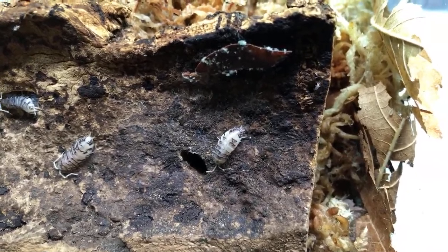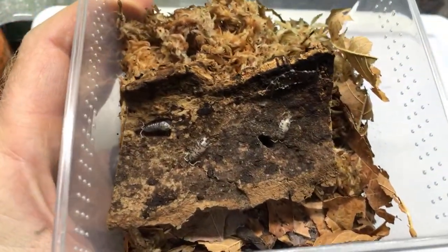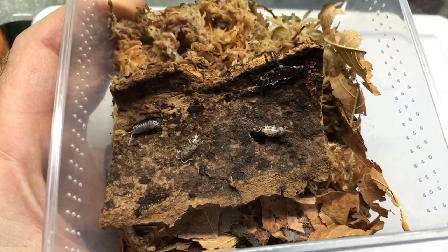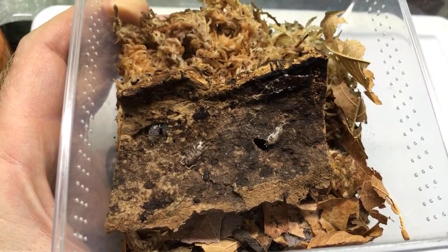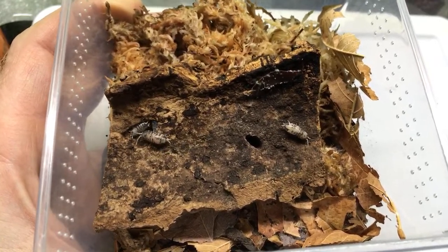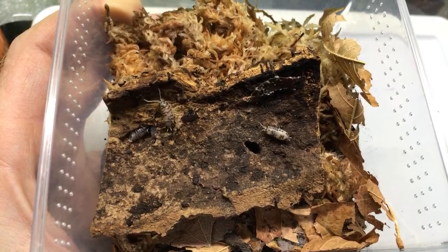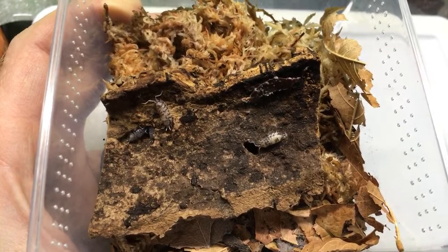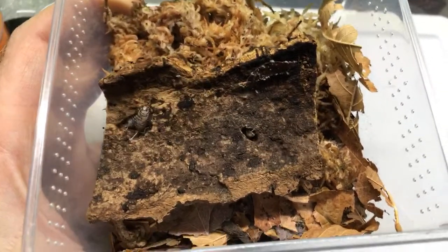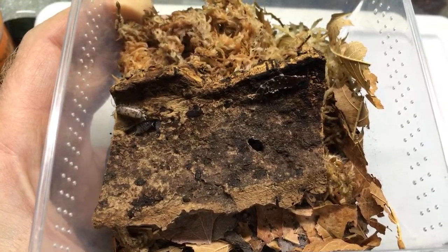Regarding aquatic isopods, I've kept quite a few different types. I started with some I collected in an irrigation ditch near my home when I was about 13 — they were breeding in my 10-gallon aquarium, which was really cool. Then I put newts in the aquarium and they ate the isopods, which was dumb — but I was 13. Later I kept marine aquaria for a number of years, and there were many species of small aquatic isopods dwelling in the live rock, crawling on the substrate and glass, eating algae. Very cool.